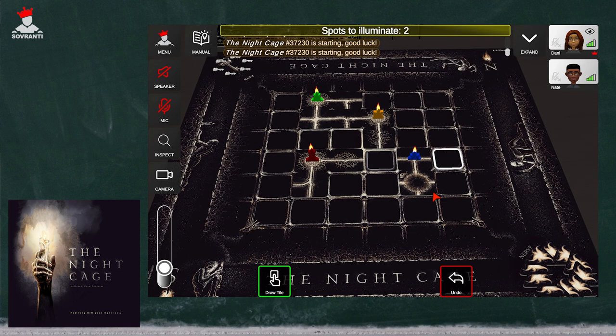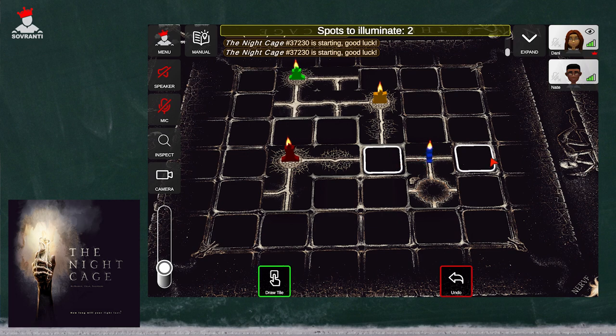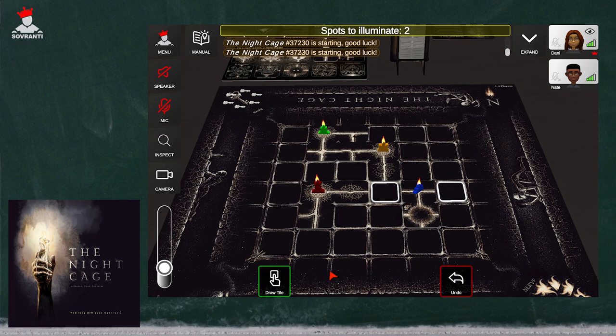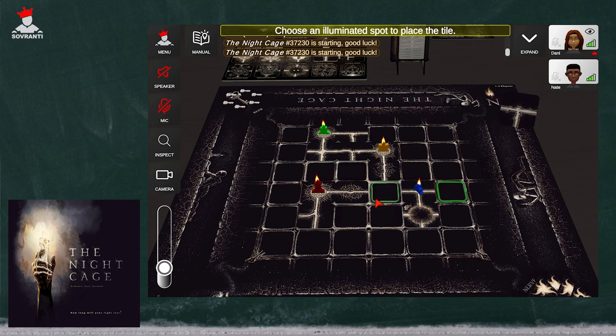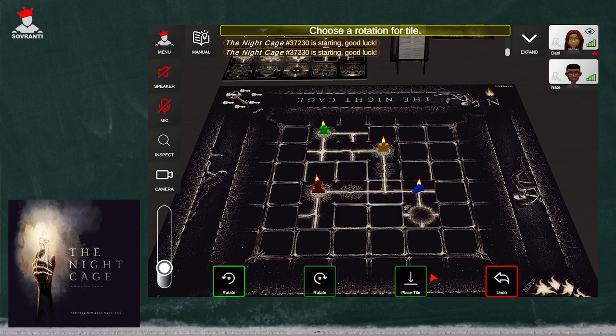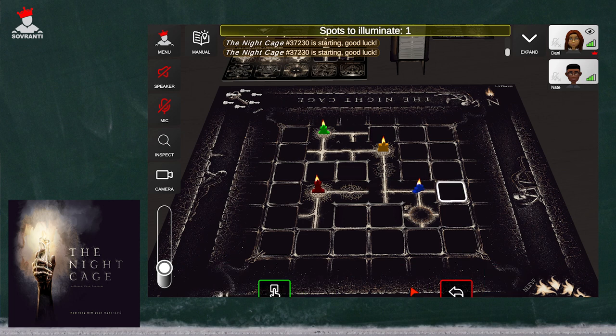Once I've moved onto a new tile, similar to the starting tile, there are two exits to the tile I'm standing on, so I need to draw two tiles. When you place a tile, you have to be able to walk through it — the pathways have to connect, so you're not able to block off an aisle. I could turn it this way and block off this path if I wanted to. Then I'm going to draw another tile.